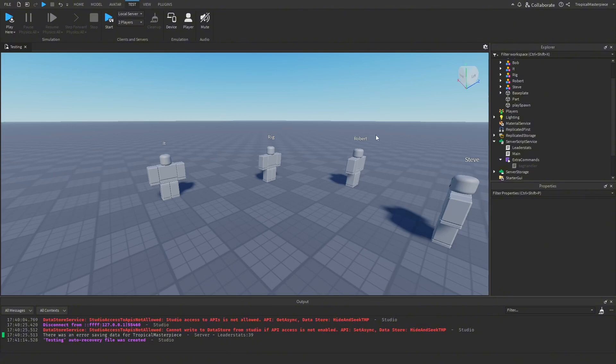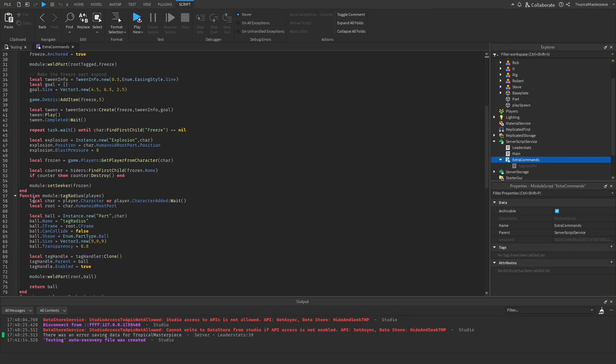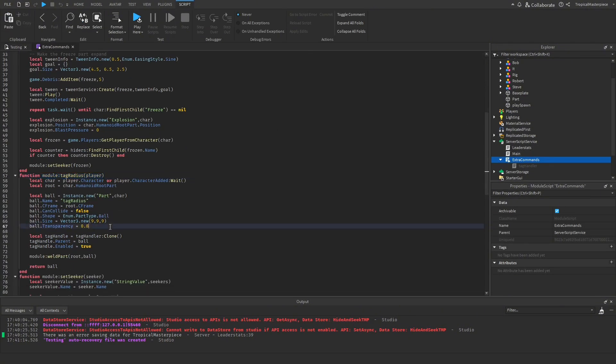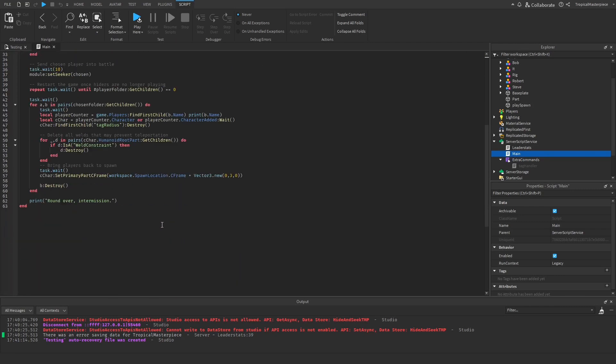One change I want to make is to make the tag radius invisible so you can't see it when walking around as the seeker. This is very simple — we go to extra commands, find where it gives them the tag radius, and instead of 0.8 we set the transparency to 1, so now it's completely invisible instead of just 80% invisible.